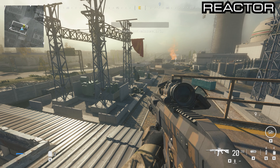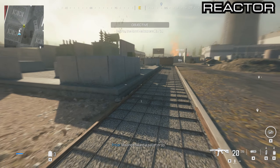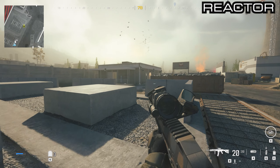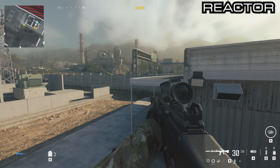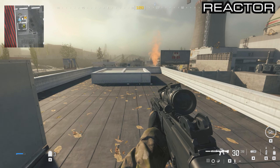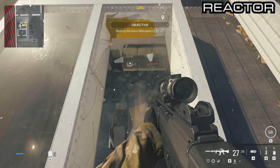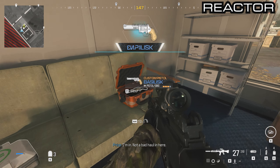Continue east towards the helicopter objective that you need to destroy, and you'll see a small building. Get on the roof — climb up on this dumpster onto the overhang and then get onto the roof. You'll see a skylight that you can break through, and then you can grab yourself the Basilisk inside this small container.